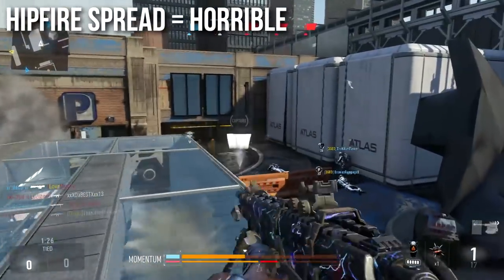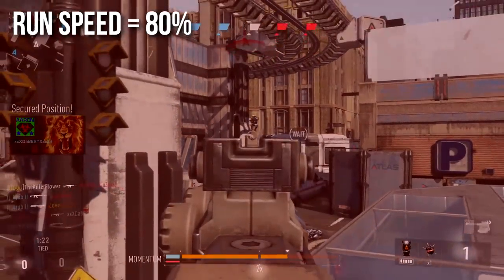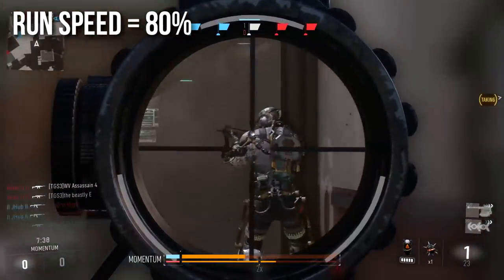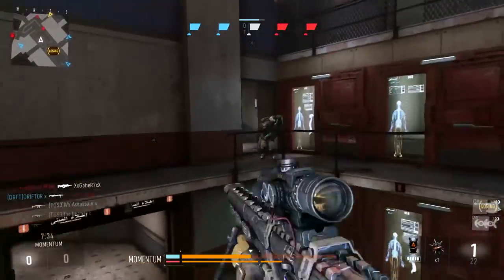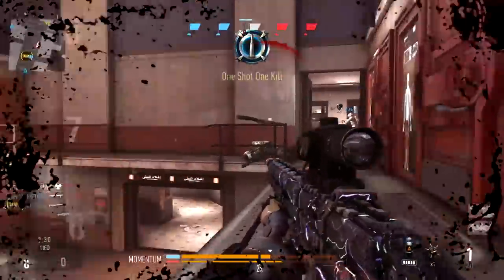The hip fire spread is horrible — you're not going to get a lot of no-scopes with this one, but it's a sniper rifle, so that shouldn't be surprising. Run speed is 80, same as the other snipers — a little bit on the slow side — but you probably won't notice it because the Moors handles a little better than the others. It's more familiar, a little easier to work with, and not very obstructive on the screen.